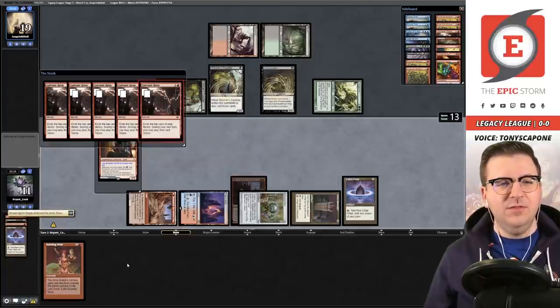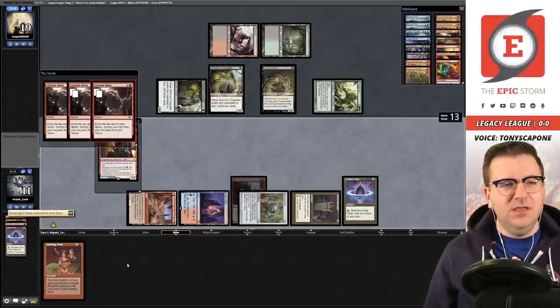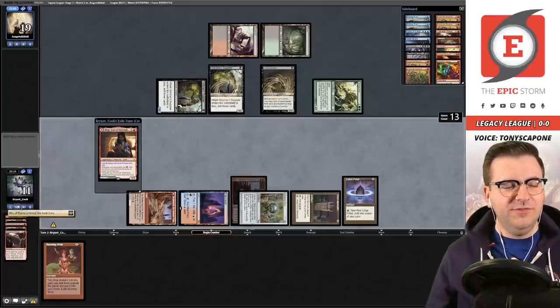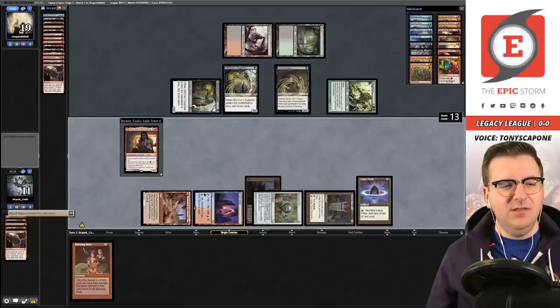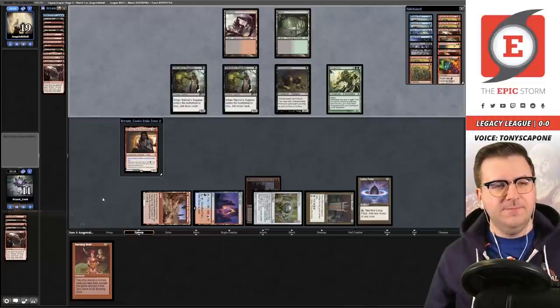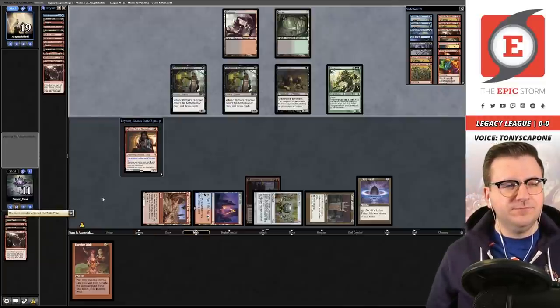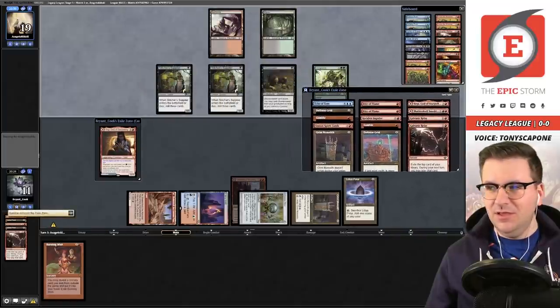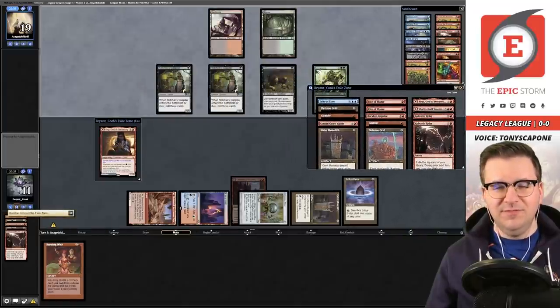One thing I like about taking the Relay line is that these cards live in exile. We're facing a deck with Cabal Therapy and we can't rely on Burning Wish being in our hand on the following turn. I always get this complaint in my videos about the card display — I'll spread them out since it makes people happy.